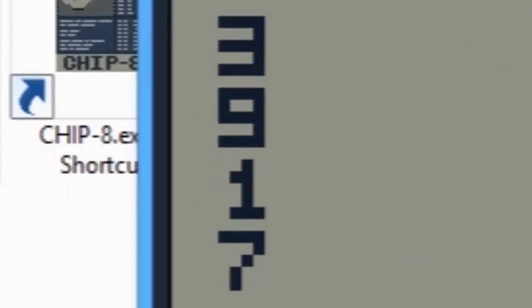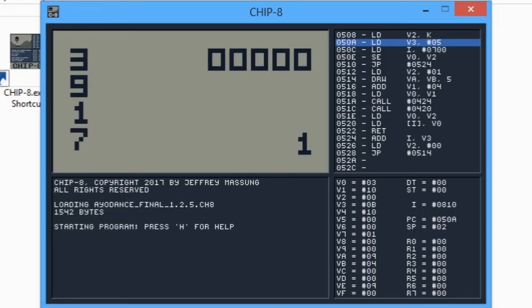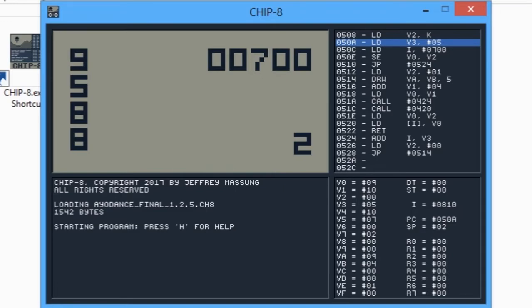Players are given four numbers and have to press the corresponding buttons on a CHIP-8 keypad — the COSMAC VIP keypad, to be precise. For example, if the numbers are three, nine, one, and seven, you press them accordingly. The scoring is based on how many numbers were answered correctly — each correct number gives 100 points. If you get all four, you receive a 300-point bonus, for a total of 700.